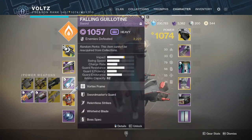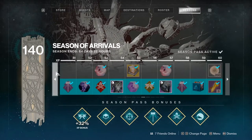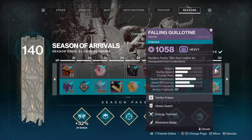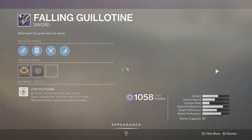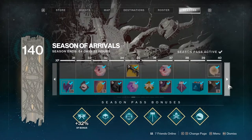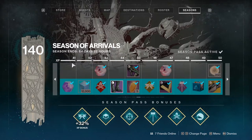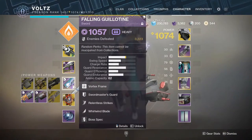If you don't have Fallen Guillotine yet, it's not hard to get. You can get one easily through the Season Pass — it's available at rank 30 and you don't even need the paid season pass for it. The roll from the season pass isn't amazing but it's okay as a starting point. If you want to farm for a better roll, you'll need the Cold Denial first, and then you can farm via Umbral Engrams by decoding or focusing them.